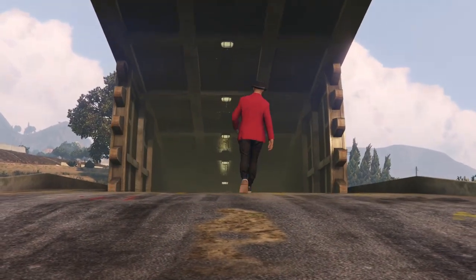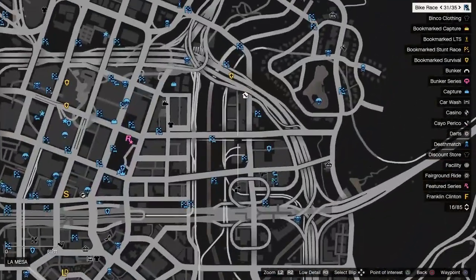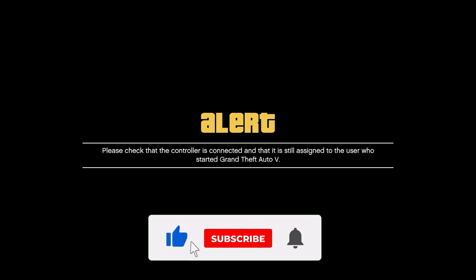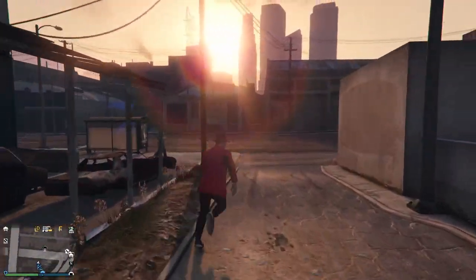Once 20 seconds have passed, plug your controller back in, turn it on, and you should be at the location you selected. Make your way inside the bunker, then go back outside — that's the first step. Do not use personal vehicles during these trips; use the job teleportation glitch, a Buzzard, or street vehicles, but no personal vehicles.